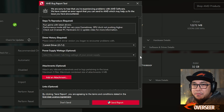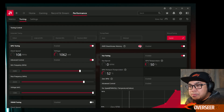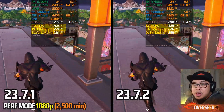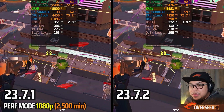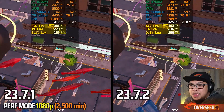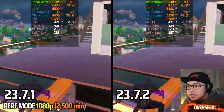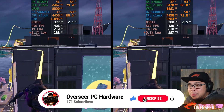Now let's manually tune this and fix the minimum frequency. Going into GPU tuning, we'll set minimum frequency to 2500 and apply. Now look at that — our 23.7.2 driver is indeed much better compared to the previous driver when we manually tune our minimum frequencies. We are using less RAM and less VRAM on our latest driver. Higher 1% lows, higher average FPS. Much better — only about 30% GPU utilization and GPU power is only at 65 watts.